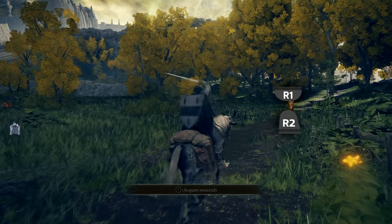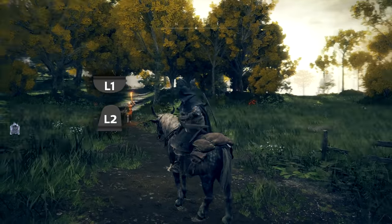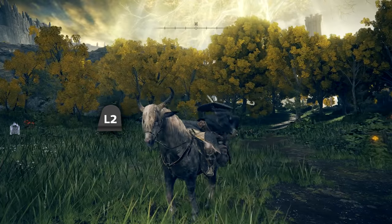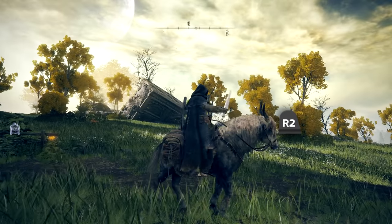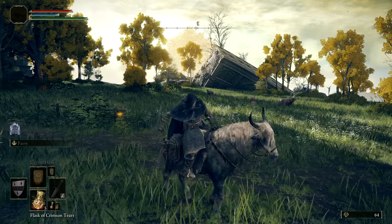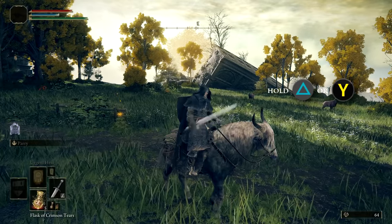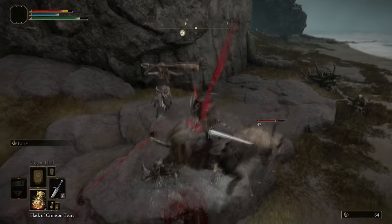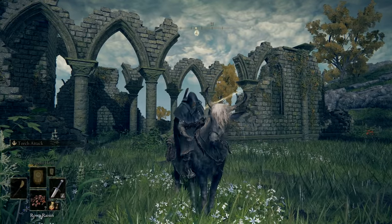While mounted, R1 and R2 give you light and heavy attacks on the right side, and L1 and L2 give light and heavy attacks on your left side. If you hold your heavy attack input, you can charge them up, dealing continuous damage while you charge, which culminates in a strong attack at the end. While mounted, you automatically wield the armament in your right hand. If you'd prefer to wield the armament in your left hand, use a two-handing input — hold triangle or Y, then tap L1 or R1.